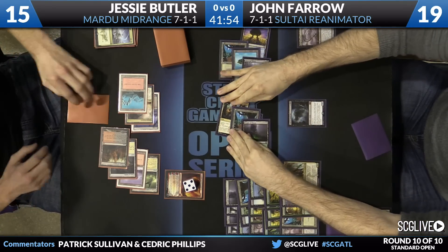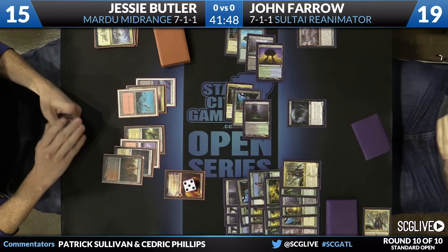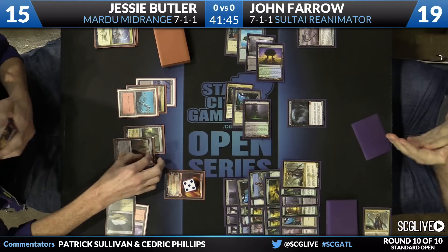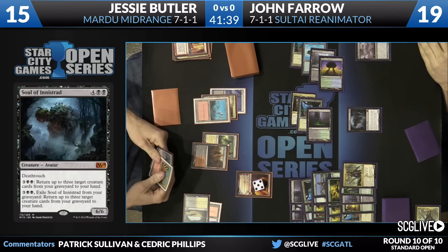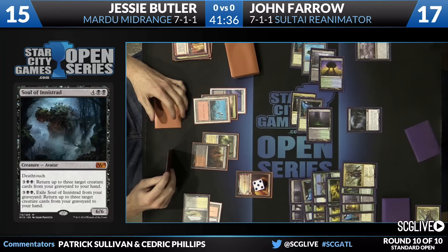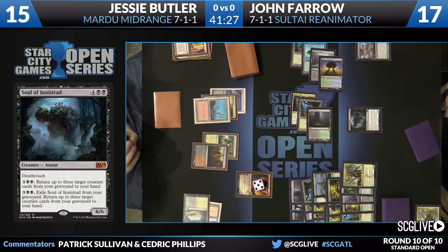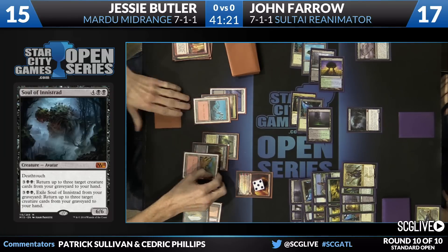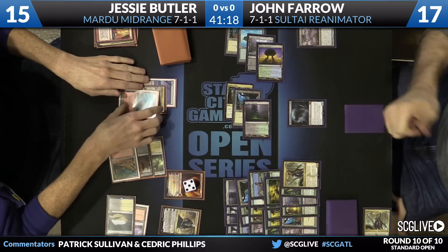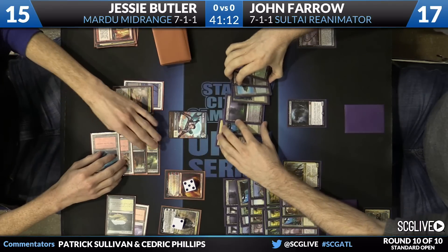Oh boy — that's the Soul of Innistrad. That thing is furious. And as powerful a card as Chandra is, it doesn't really stand up well to that. Magma Jet — yeah, it's targeting you. You get Magma Jet looking for Utter End, then zero the Chandra and hope. And then all he has to do is either beat this thing or the Whip of Erebos, with a million things in the graveyard. There's Sorin — you have a vampire. You also have a large problem, and it is the Soul of Innistrad.